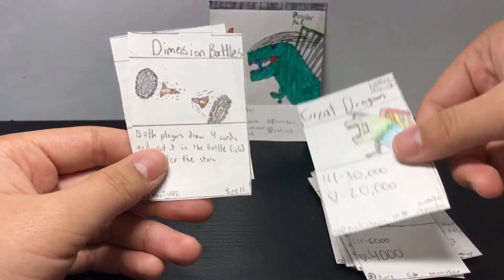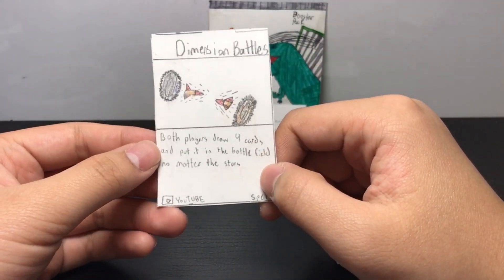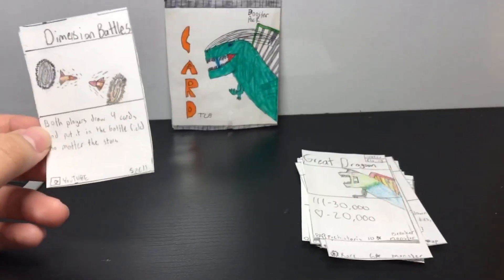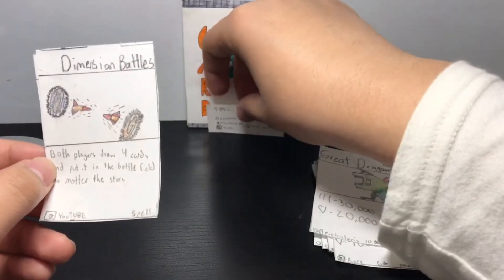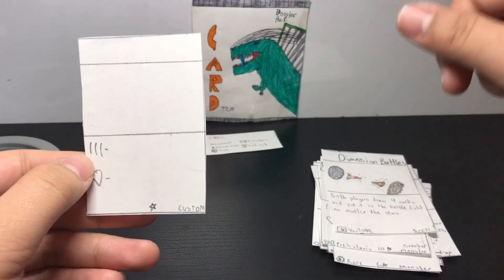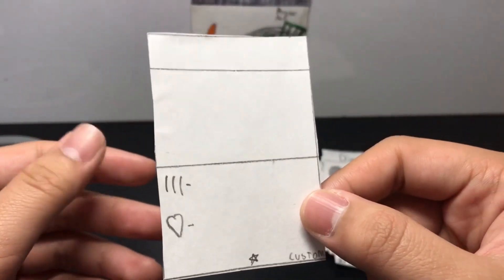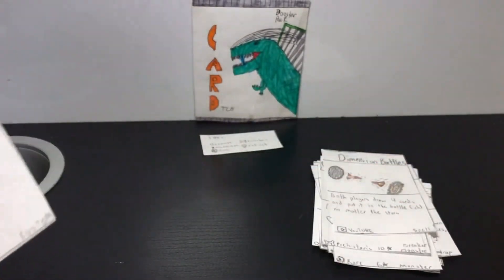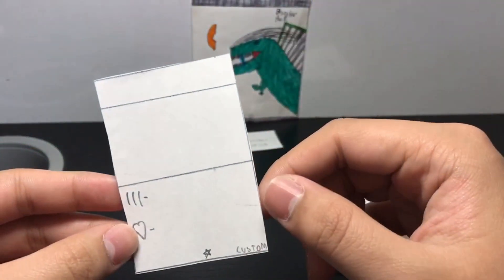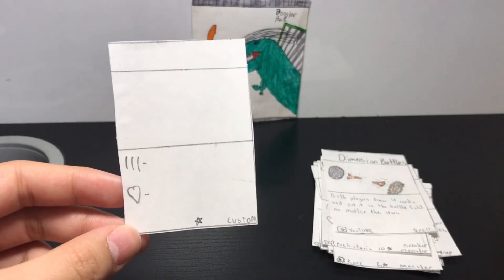We have — oh, Dimension Battles! Both players draw four cards and put them in the battlefield no matter the stars. We got a YouTube card! He didn't write the rarity for YouTube cards, but it's a YouTube card. And a custom card — oh, it's a custom card because I can make it myself! That's actually a pretty cool idea. I think I will draw a card right here and put it as a speed art.